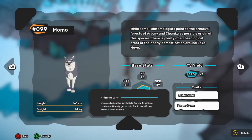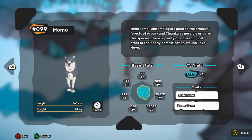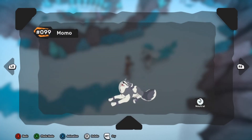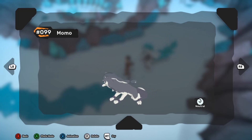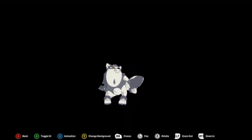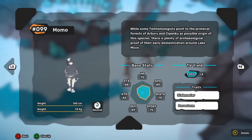Moving on to Snowstorm — whenever Momo enters the battlefield for the very first time, it activates only once per battle. Rivals and the ally on your side of the field will get the cold status for two turns. So it's important to keep in mind that the Temtem you pair up with Momo is also going to be getting that cold status. You might be wondering why you'd want that — well, there is an ability that Yowler has that will actually take advantage of this.